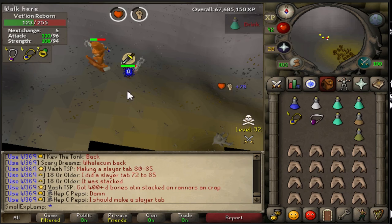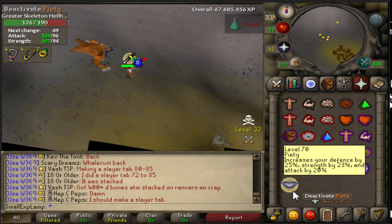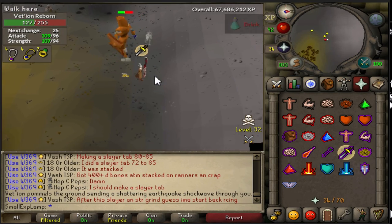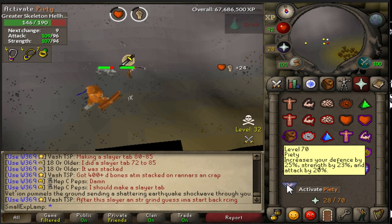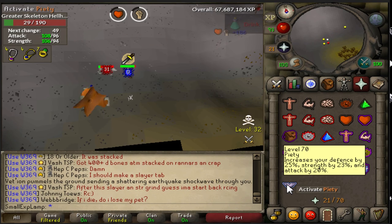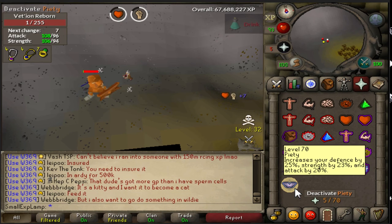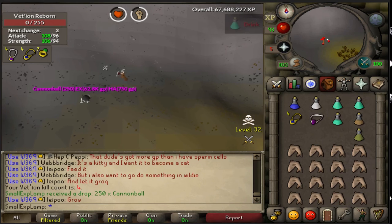Once you get to half health on either of his two phases, you will have to kill the greater skeleton hellhounds — two of them will spawn. You have to use Protect Melee because they hit too much. You're going to have to kill those both times. If you don't kill them, you will not hit anything at all. That's about it — as long as you understand the safe spotting method, you should be good to go. Here's the loot I got — got some cannonballs.